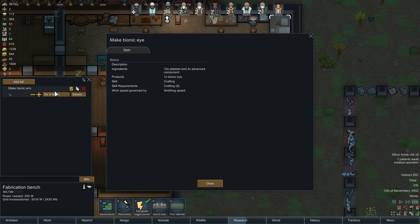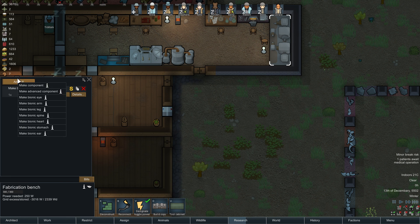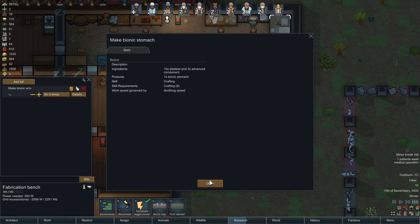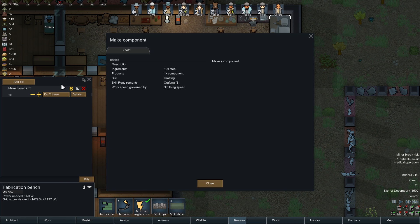Here's the bionic eye — needs templar steel for advanced component. I think everything is like this, right? We look at bionic spine, it takes 15 plus steel. Bionic heart: 15 plus steel, 3 advanced components. Bionic stomach: 10 and 3, so there's some variation. Bionic ears: 10 and 3. How much do you need for 1 component? 12 steel. Alright.